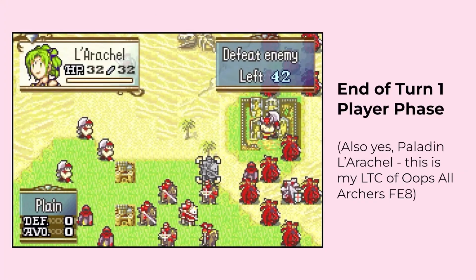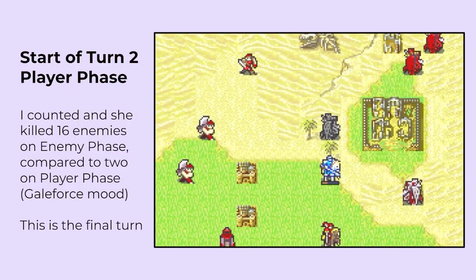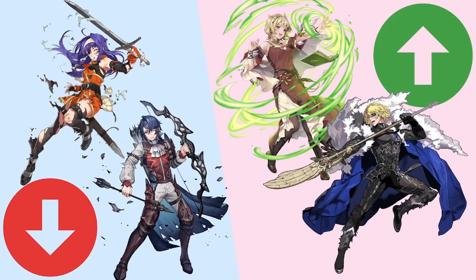Going beyond player phase, it's why in many of the games when comparing units to one another, any-phase combat potential is so important. While your player phase action economy usually limits you to killing a maximum of one enemy per unit of your own per turn, over a single enemy phase you can potentially kill several enemies with a single character. This culminates in LTCs, where route maps can sometimes be cleared within just a couple of turns. This means that the ability to counter-attack, and to counter-attack well, greatly affects your overall combat on enemy phase.